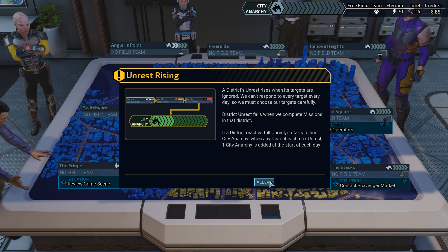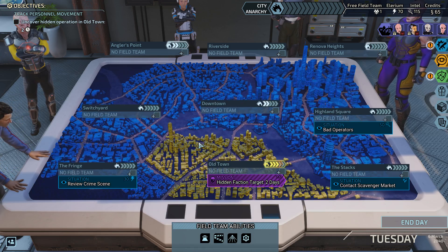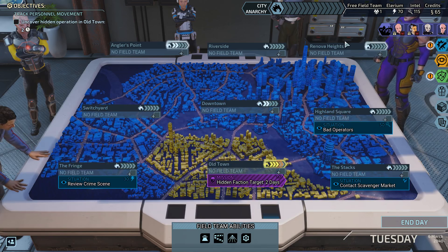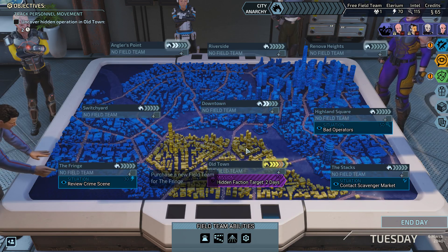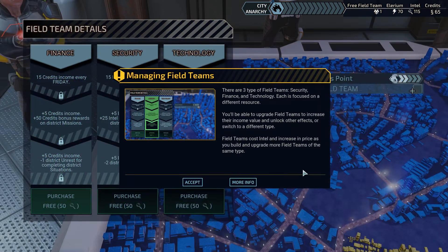When any district is at max unrest, one bar is added to City Anarchy each day. We could theoretically let the Old Town situation get a little bit better. Please build a field team — this will help us fight unrest. There are three types of field teams: Security, Finance, and Technology. Each is focused on a different resource. They cost Intel and increase in price as you build and upgrade more of the same type. So this is what we are accumulating Intel for.